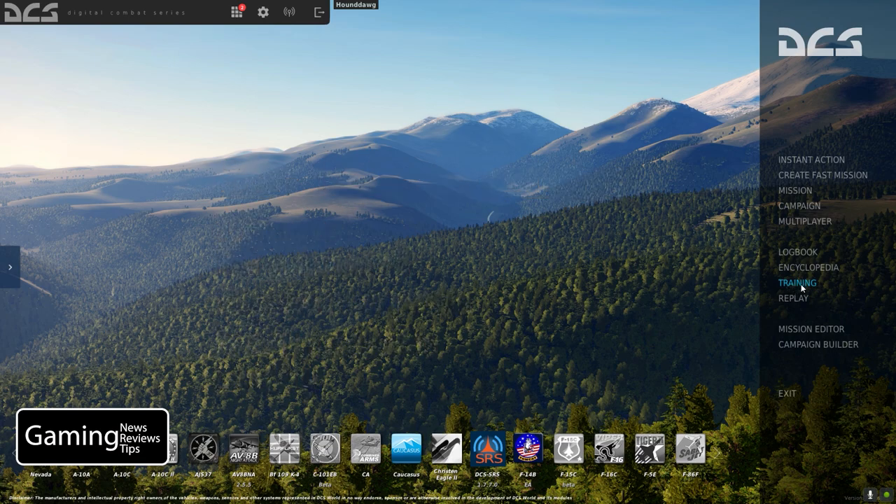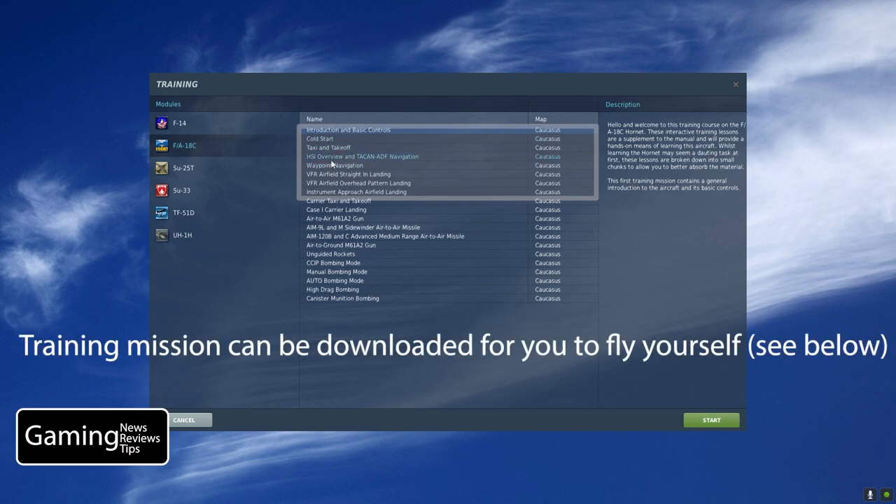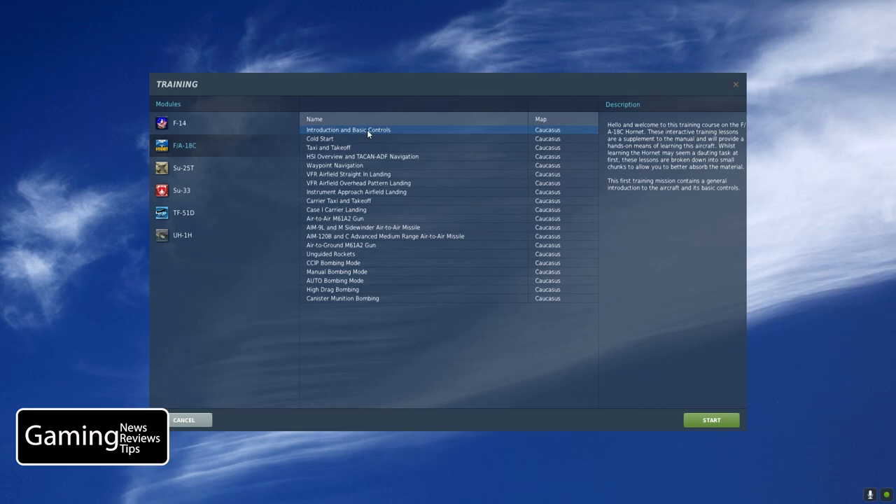Ideally you'll have done the first few training missions included in the DCS World training package for the FA-18. Then you can download the training mission I've designed that'll take you through this training, and you obviously have this tutorial that you're watching that'll take you through those steps if you need any help. So let's go ahead and dive right in.